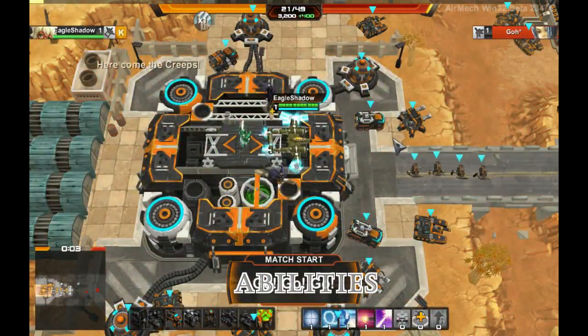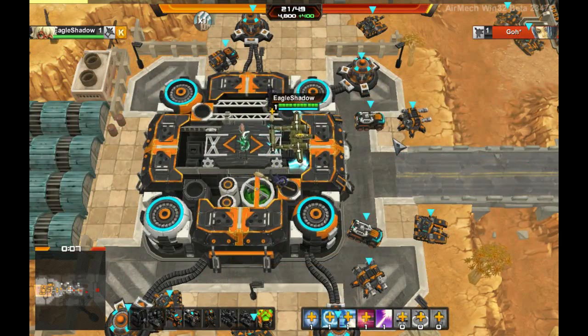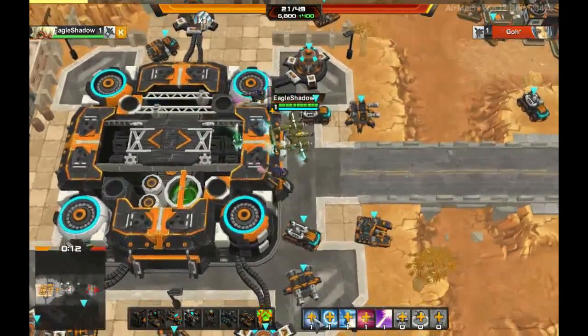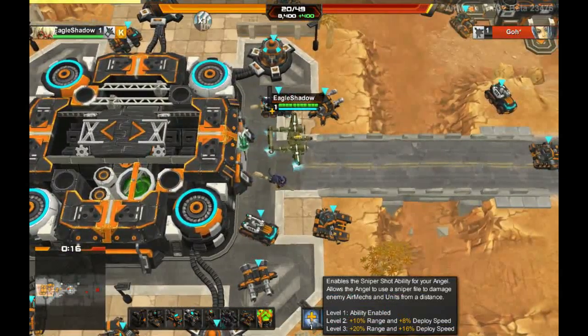Alright, so first let's talk about the Angel's abilities. Abilities for the Angel are the most important aspect of its gameplay. The first one is the sniper shot. This is the main ability for the Angel, and it gives it the ability to use a sniper rifle to shoot units from a distance.